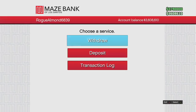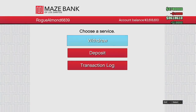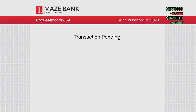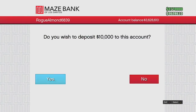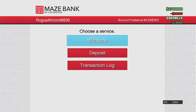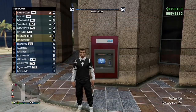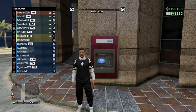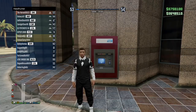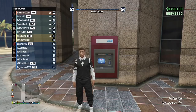I'm basically depositing $100,000 at a time so that I can get to the exact amount of money I need to buy the Vigilante. I've got to deposit until I get up to $3,750,000 — that is the price. I'm about to deposit another $10,000, and there we go: $3,750,000. I'd recommend putting another $100, so I have $3,750,100. That's the amount of money you want in cash on you on your main account.